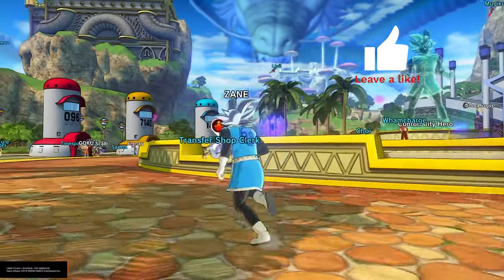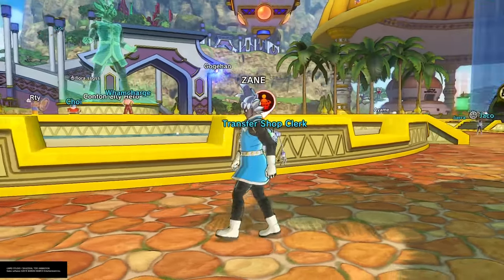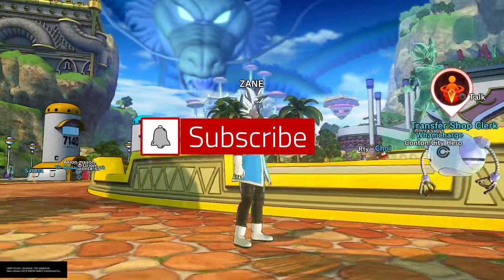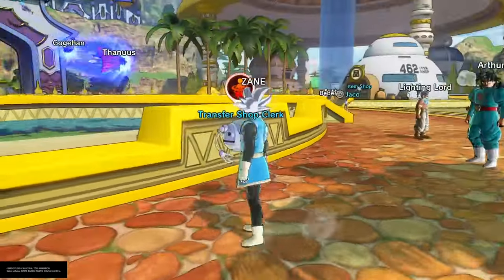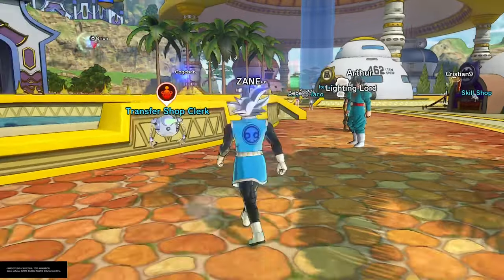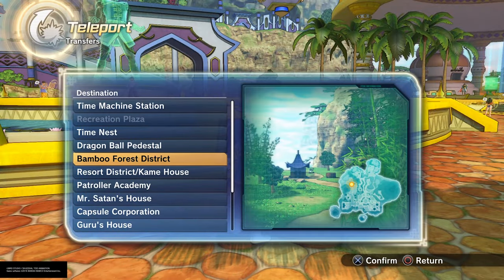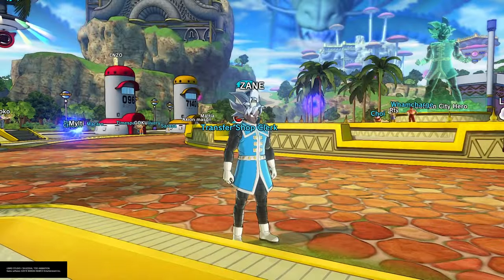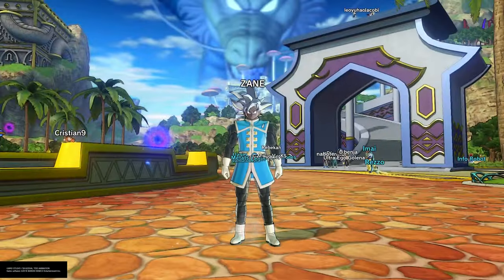The first thing we got is the new Transfer Shop icon. I've been calling it 'transport shop' but it's really the Transfer Shop Clerk. As you can see, the icon has now changed — it used to be something completely different. It's a small, minor change and I don't know why they changed it, but they did.